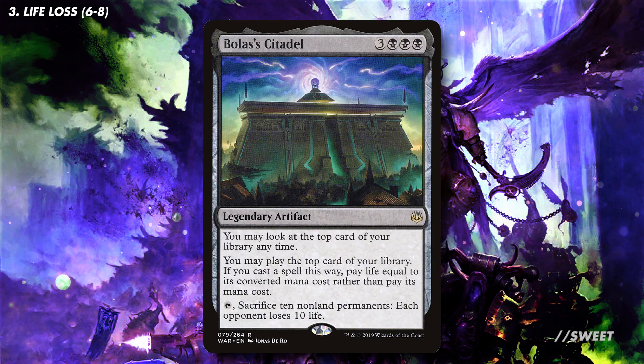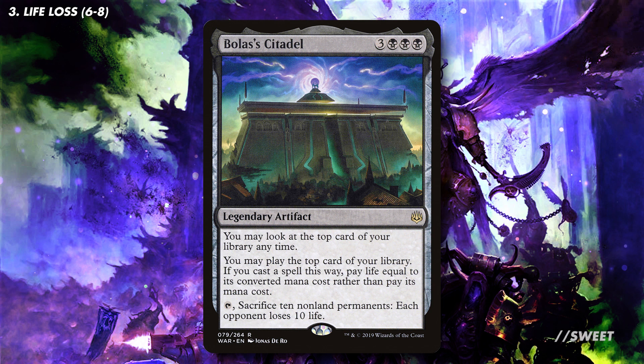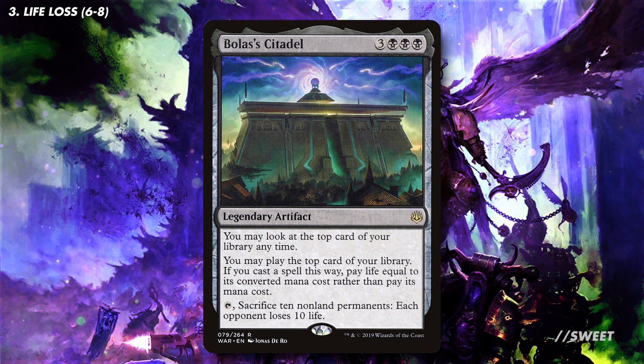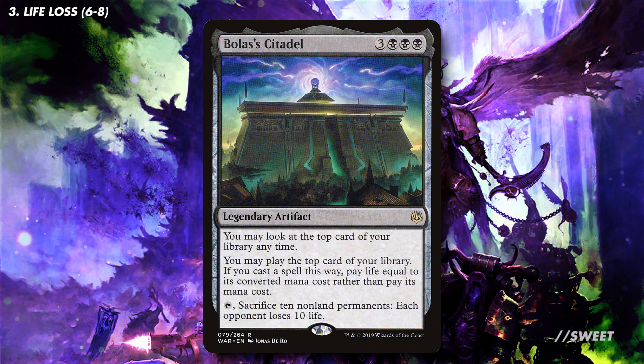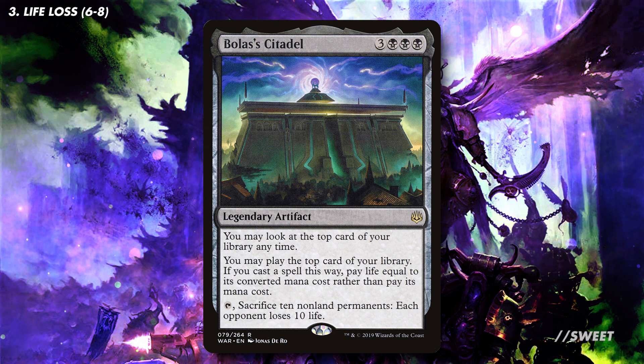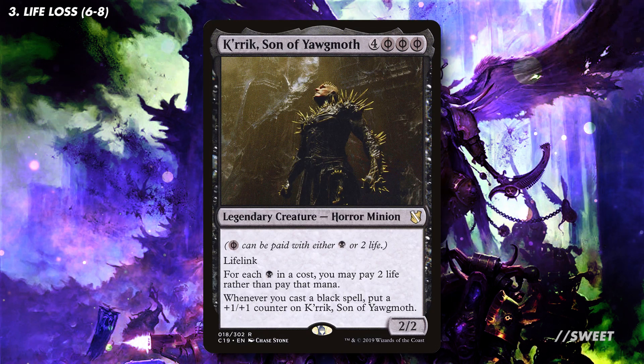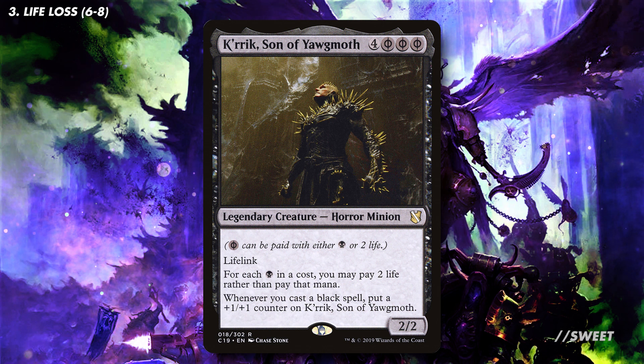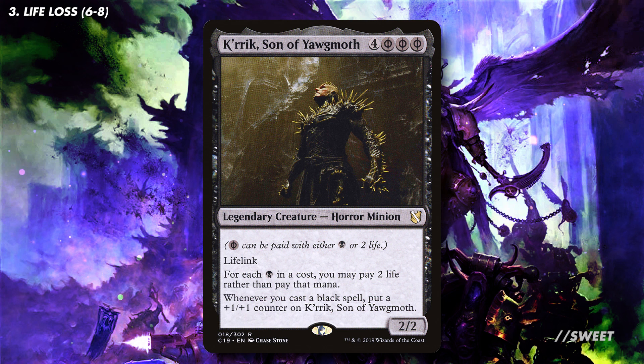Next up is the modern version of Necropotence, and that's Bolas' Citadel. In this deck you can get as greedy as you want with the Citadel, casting a ton of spells using life instead of mana. We could easily get 10 tokens so we can start throwing them at our opponents. Then we have Crick, Son of Yorgmoth. This lets us turn black mana pips into Phyrexian mana, meaning they cost 2 life instead — absolutely perfect for this deck, as it lets us use life instead of mana, meaning we have more mana left at the end of our turn to pump into the Primarch.